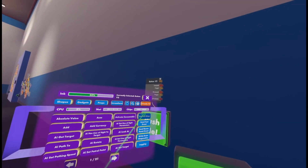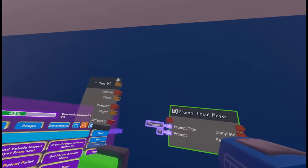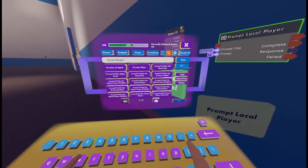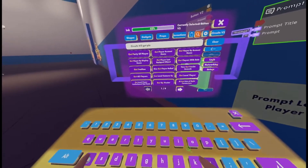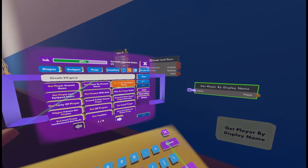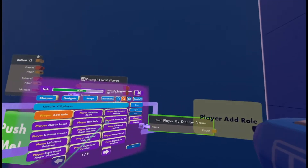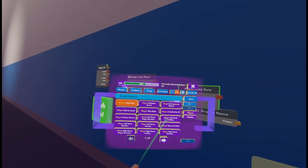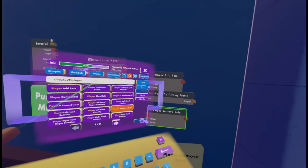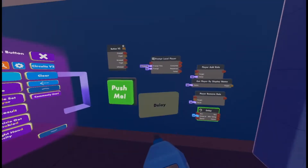We're also going to need a Prompt Local Player, a Get Player By Display Name, a Player Add Role, a Player Remove Role, and a Delay chip. That's all the circuits components we're going to need — now we just need to wire them up.